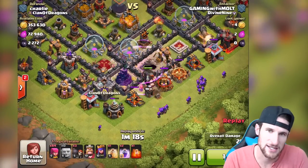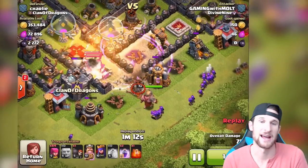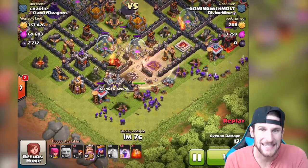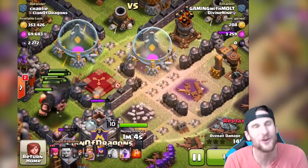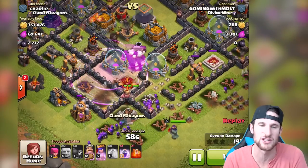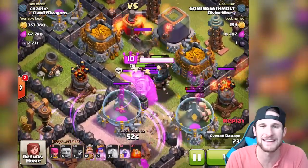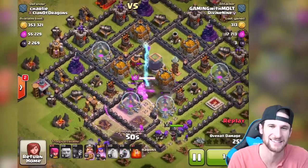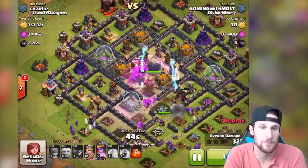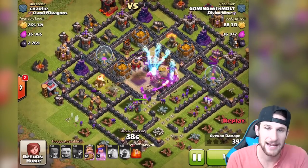We've got our giants over here and our wall breakers getting up in there. That wizard tower is doing work, but the wall breaker gets in there and takes it down. We have a heal spell and a rage spell down. The giants are working their way around — I kind of wish they had gone into the core, but look at that perfect wall breaker placement right there. We're gonna drop off that rage and get those giants all the way into the core with the king and queen. The skeleton traps actually pulled my king right into the core, which is exactly what I wanted.